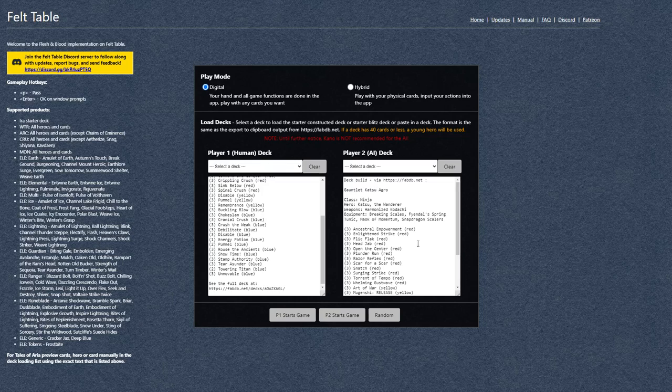This is FeltTable.com. It's really good for practicing against a sandbag, and I'm going to narrate what's going on in my head as we go. Normally in sideboarding I'd bring in a couple cards in case this is control Katsu, but since we're trying out the new cards, I'm just going to go with the base build and the new Terra Sunders.